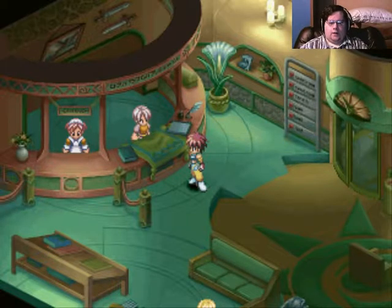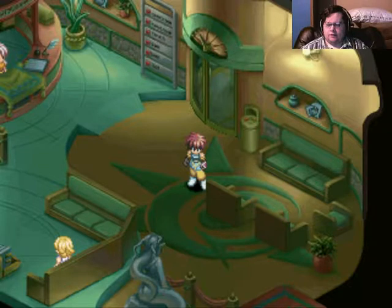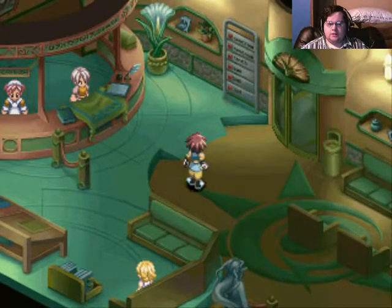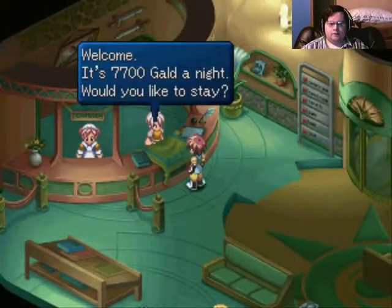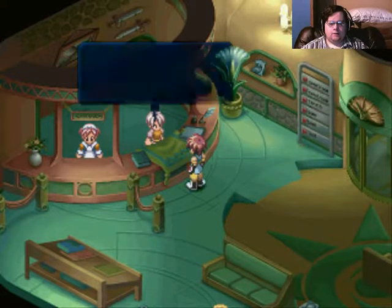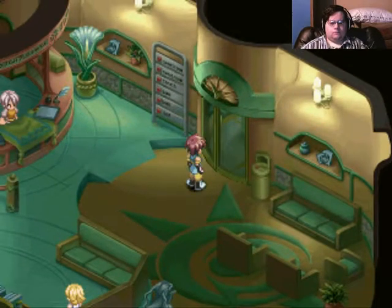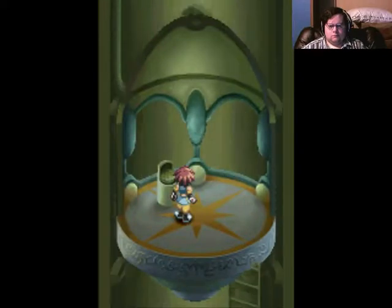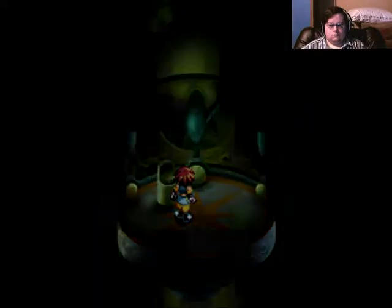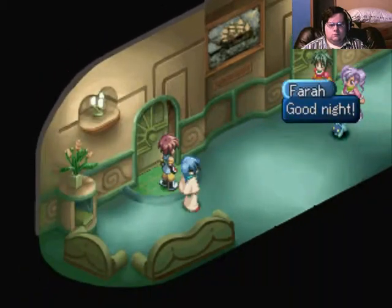While I was here, I figured — as it was mentioned to me in the comments of the last video — that there were still more scenes to see at the hotel. So I'm right here, and I've got plenty of money, so I figured I might as well just give that another few goes. See what's happening. 7,700 Galdonite. I would like to stay, using the elevator.